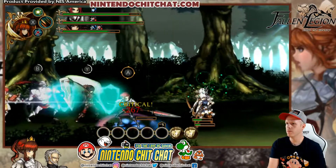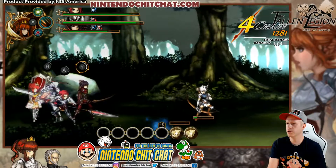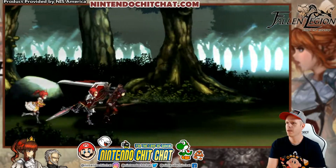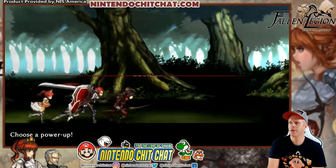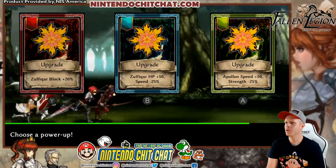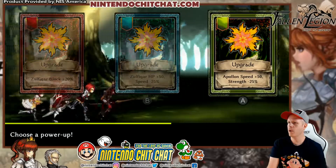They're still slicing and dicing — look at these archers. The defense is gonna be a better rank than when I first tried this level. We'll do A — get the Apollon speed.